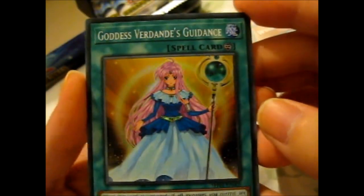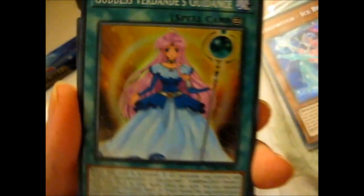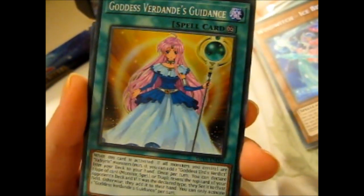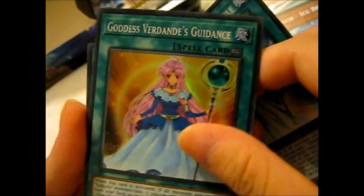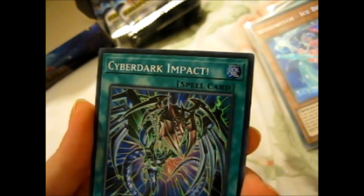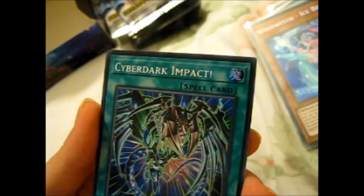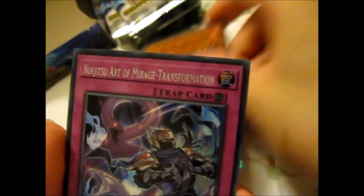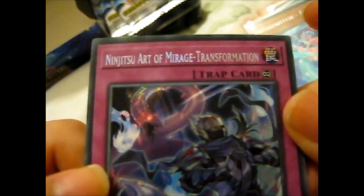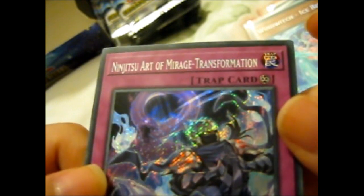Oh yay, and we got Verdande's Guidance. So we've got Goddess Skald's Oracle, we've got Guidance, and now we just need the herbs card — or whatever card that's supposed to be. Ninjutsu Art of Mirage Transformation — cool.